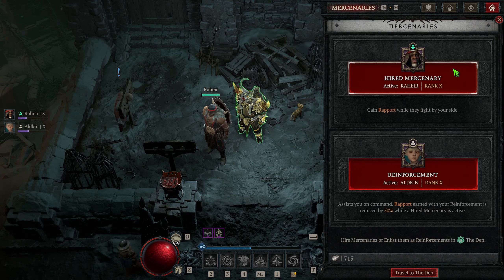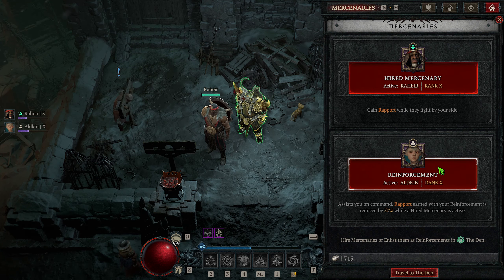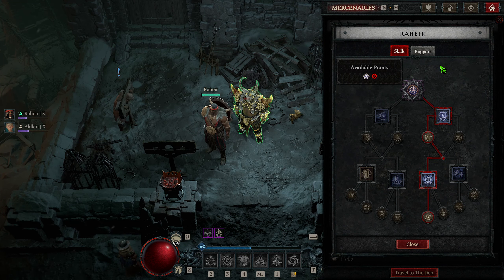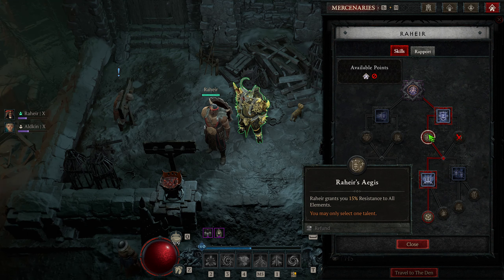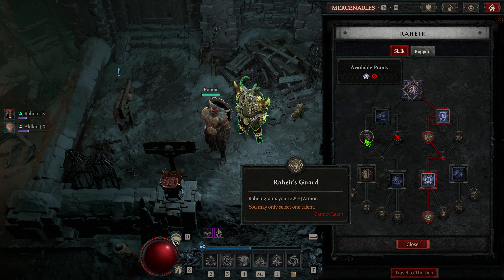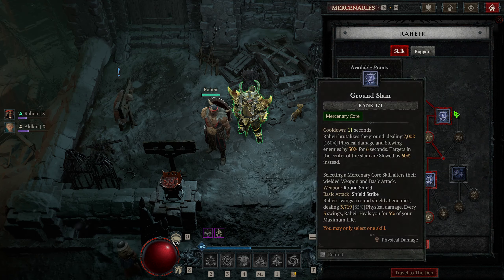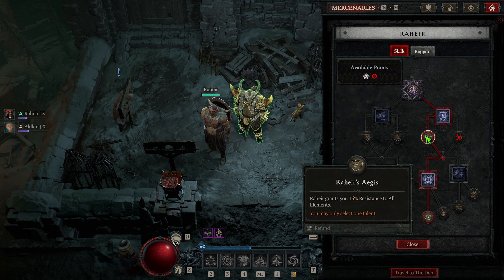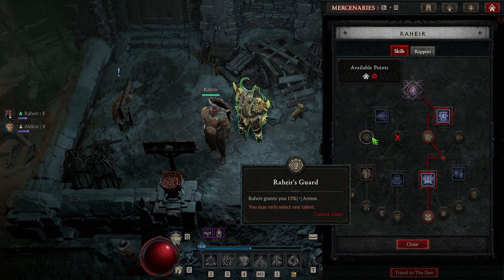For our Mercenaries, you can pretty much use whatever you want — if you're playing with other players, you only have your reinforcement; if playing solo, you have your Mercenary and reinforcement. Most of this stuff is just utility and shoring up weaker spots of your build. I will say, getting Raheer, you can get either a 15% increase to your resistances or a 15% increase to your armor depending on which path you go down. That's actually very good for increasing your defenses, and getting your resistance and armor cap, especially in higher Torment tiers, is really important.